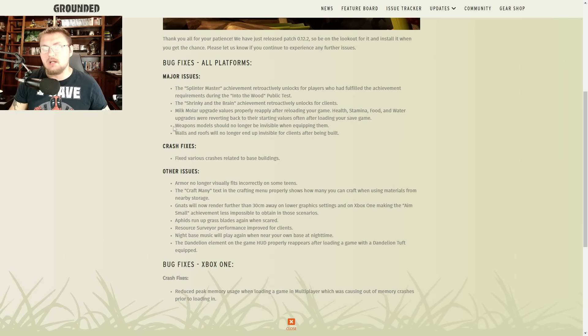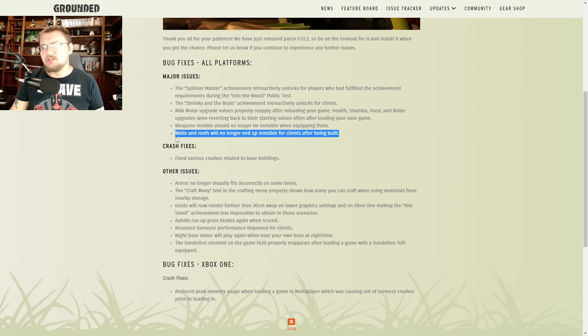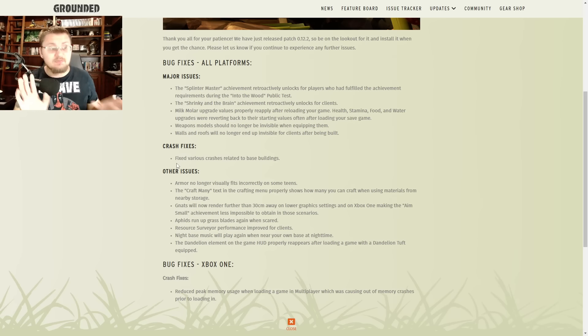A weapon model should no longer be invisible when equipping them — those invisible items appearing in your inventory should stop now. If it continues, let the development team know. Walls and roofs no longer end up invisible for clients after being built, which is good because the last thing you want when building a base is for things to turn invisible. For crash fixes: various crashes related to base building have been fixed — that's a key point in Grounded so it's great they focused on that.